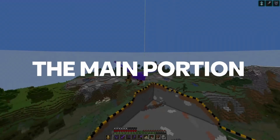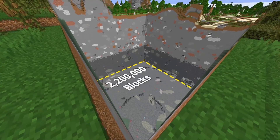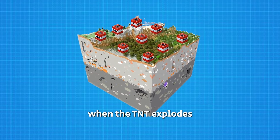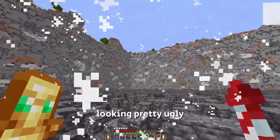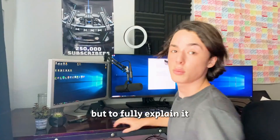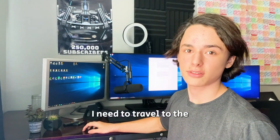And now it's time to remove the main portion — all 2.2 million blocks. Obviously, the best way to remove this is to use TNT. However, when the TNT explodes, it leaves the walls looking pretty ugly. So to fix that, we're going to use a special trick that involves water. But to fully explain it, I need to travel to the right spot.